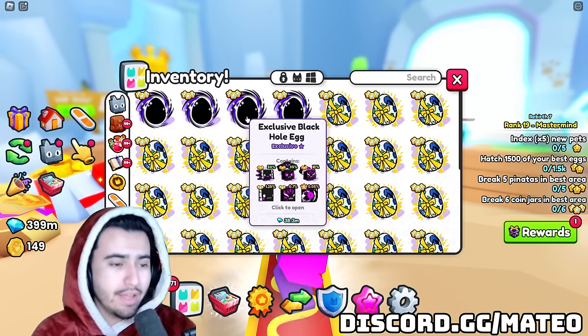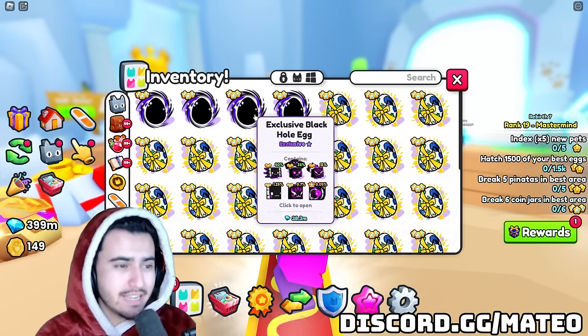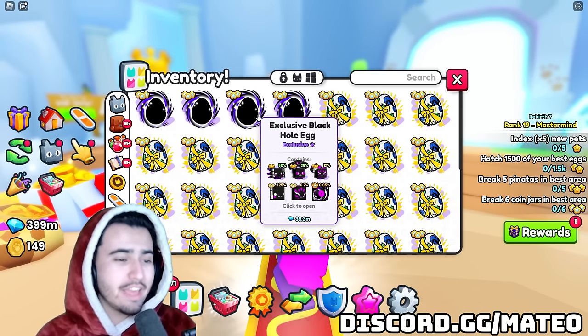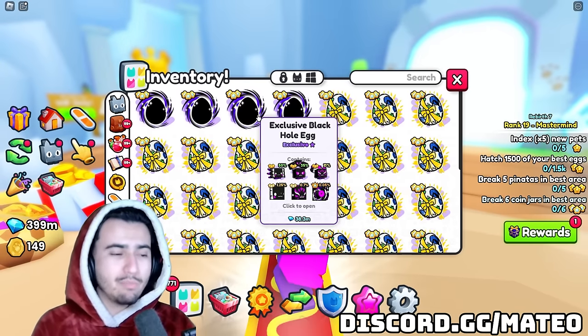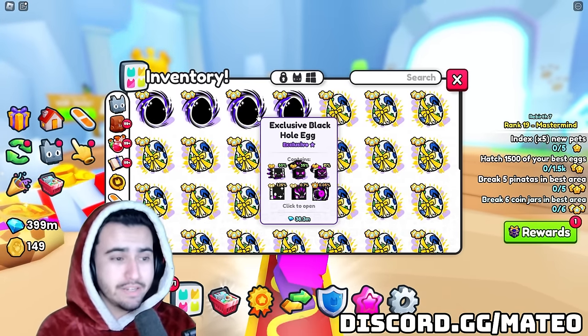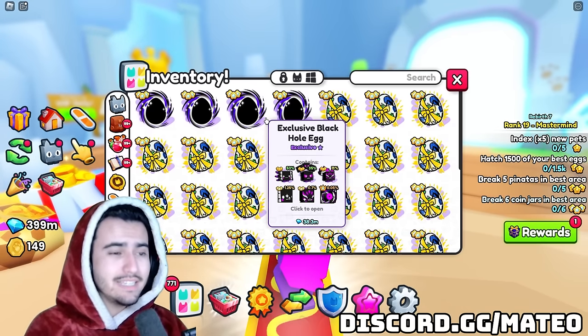So if you did go ahead and buy a black hole egg for 38 million, I would immediately try to flip it for something like 40 million — just to get that profit and not potentially lose out if the price ends up falling. Obviously this is specifically for exclusive eggs that are still in the exclusive shop.